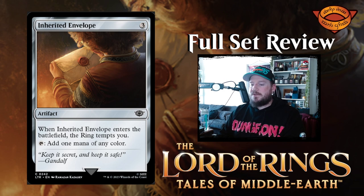Next up is Inherited Envelope — three mana for a common artifact. When it enters the battlefield, the ring tempts you. You can tap it to add one mana of any color. So it's a mana rock with the added benefit of the ring tempting you. Not bad — it's like an expensive Sol Ring.